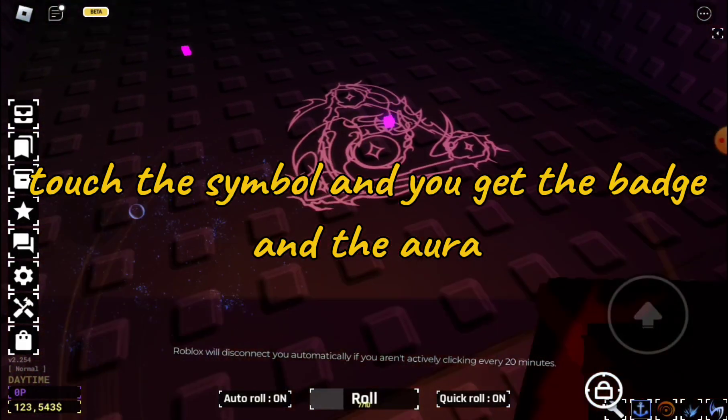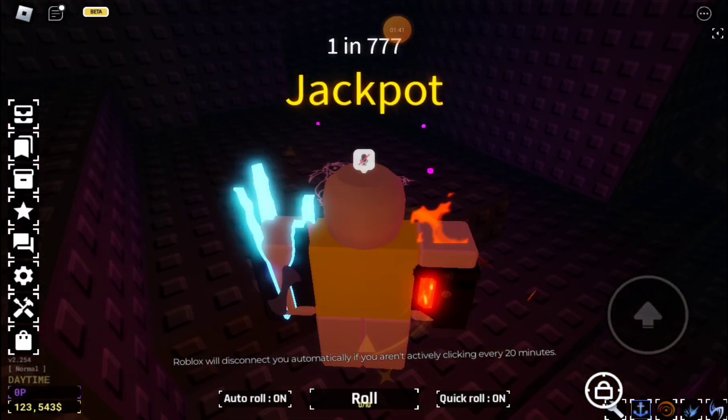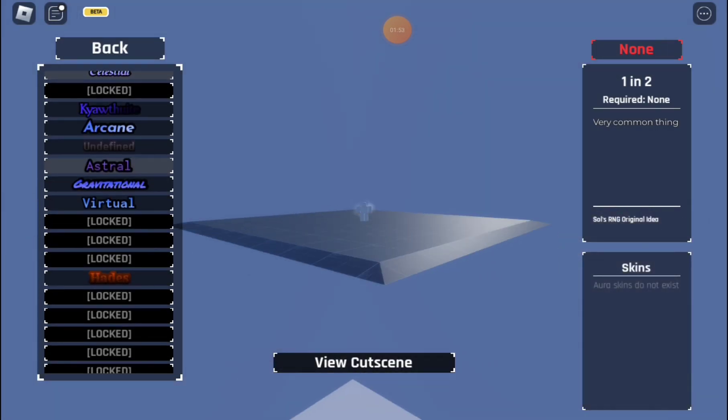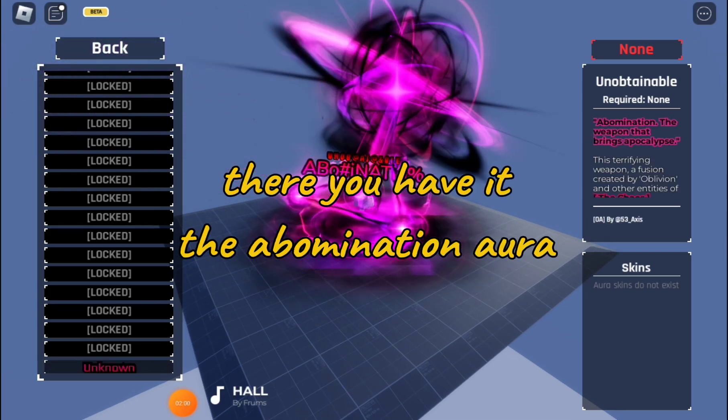Touch the symbol, and you get the badge and the aura. There you have it, the abomination aura.